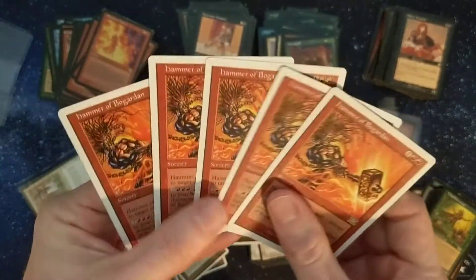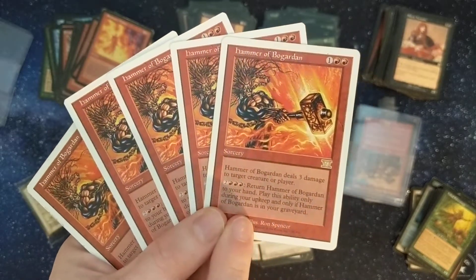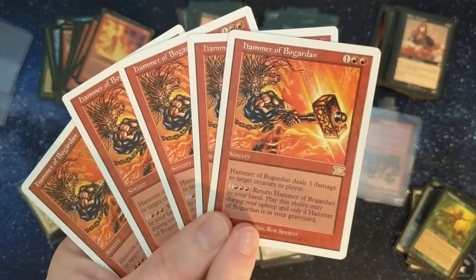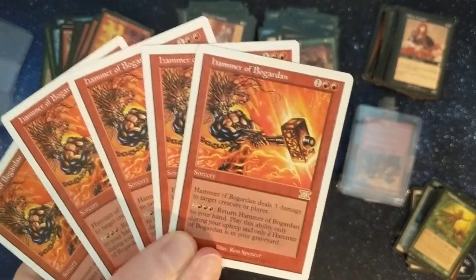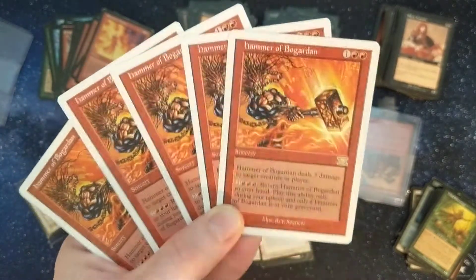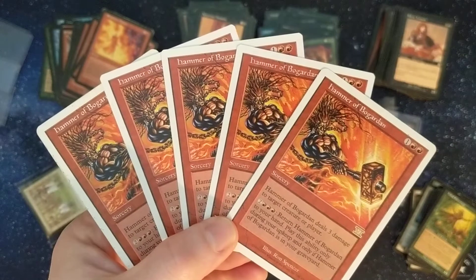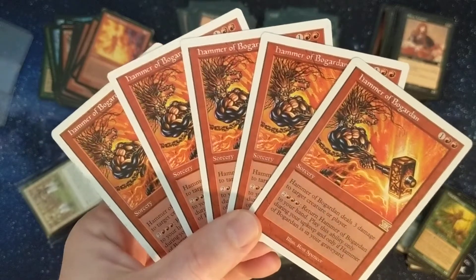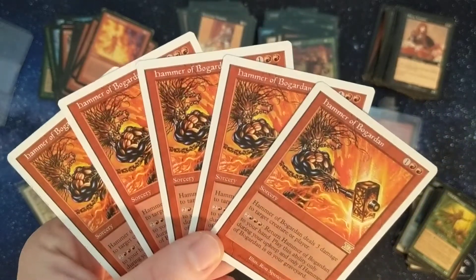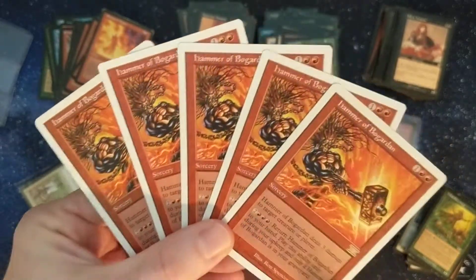Hammer of Bogardan — so this originally came out of Mirage, and there were very few cards back in those days that had this kind of buyback mechanic where you could get it back from the graveyard to your hand as an effect on the card itself. I remember I wanted one of these so bad because I would play crappy little red burn decks. The father of a friend of mine had one and I tried to buy it from him one day and he wasn't having any of it — he's an adult, not bribed by three or four dollars. But now I bought five of them for 25 cents each.